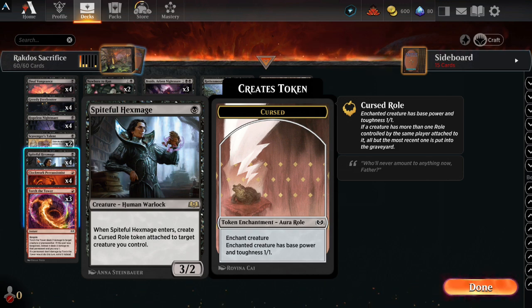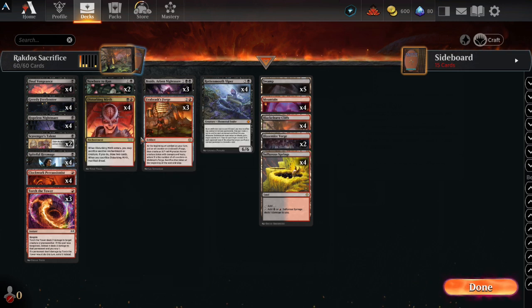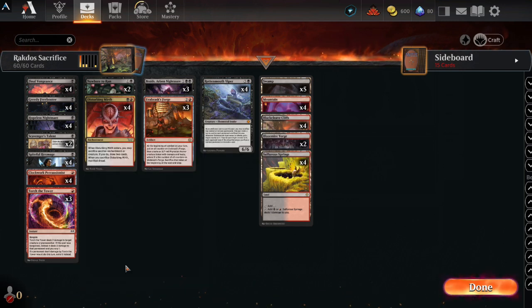Clockwork Percussionist has haste. It's 1-1. Whenever it dies, exile the top card of your library and you may play it until the end of your next turn. As you can see, there's lots of stuff here that's very low cost. There's also only about 19 lands in this thing, which is kind of crazy. Torch of the Tower is very simple removal. It says if a permanent dealt damage by Torch of the Tower would die this turn, exile it instead — great for exiling things you don't want coming back.